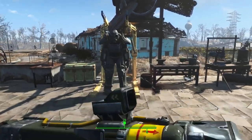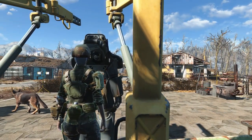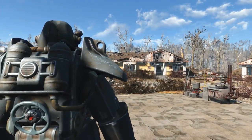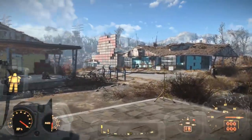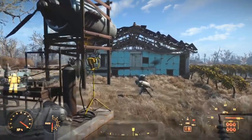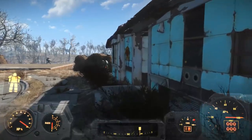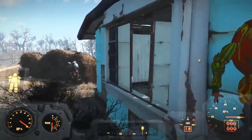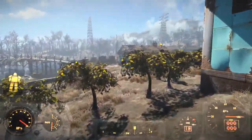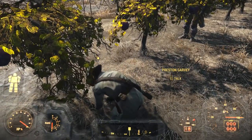I guess we're going to suit up now and head out down to the southwest corner of the map. Before we go, I could talk to this guy over here and get my reward for saving all those people. Where's he at? He's around here somewhere. Not going to sprint, not going to use VATS. We're just walking, man. I'm going to keep this power armor's core filled as long as I can.